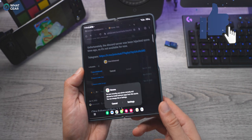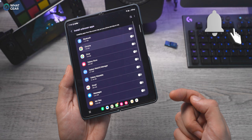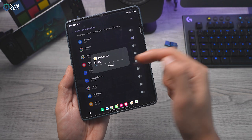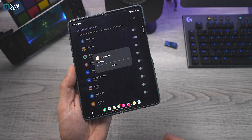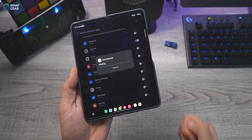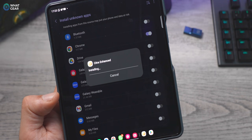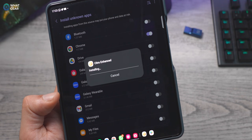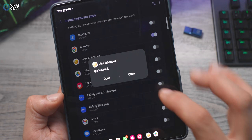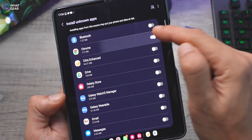You'll need to download and install it from your web browser, which means you'll be prompted to enable permissions to install from unknown sources. One important detail often missed in videos like this: once you've downloaded and installed it, go back to your web browser app's permission settings and disable 'install from unknown sources' — just to be safe.